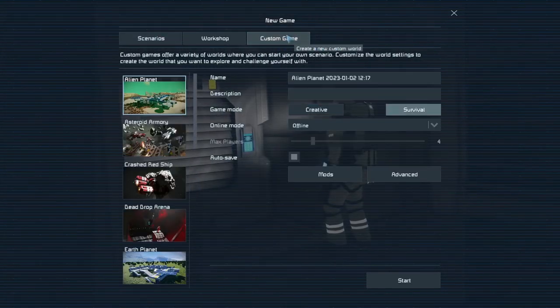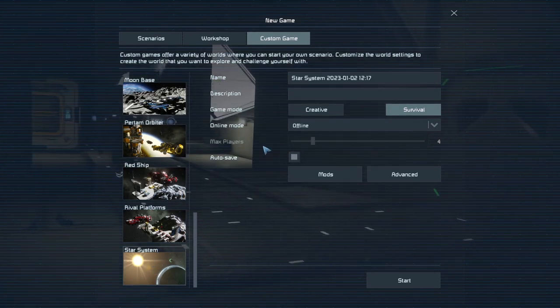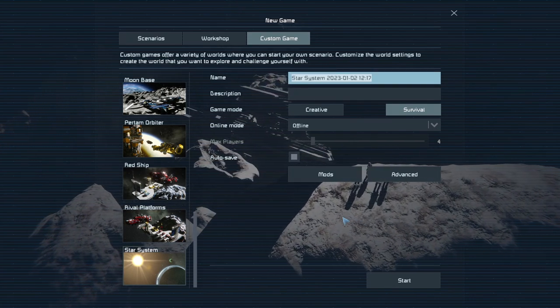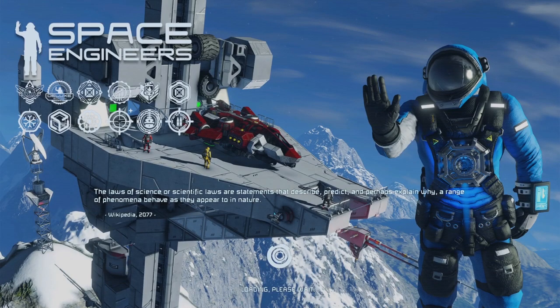Hey guys, quick tutorial on how you can turn your respawn pod - your escape vessel, whatever the thing you land with - into an air speeder, without ever actually landing with it.